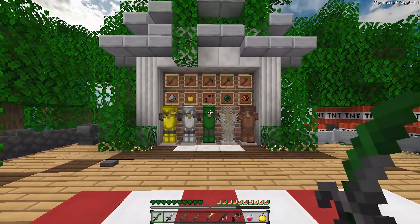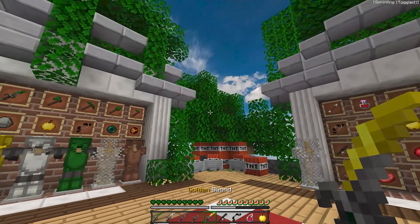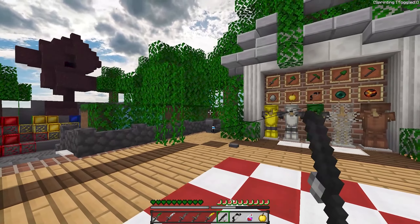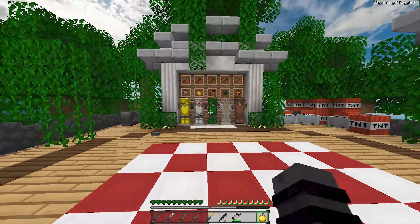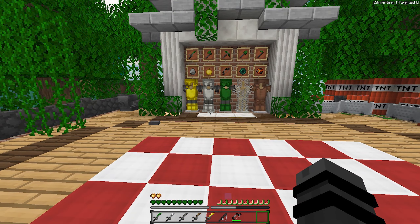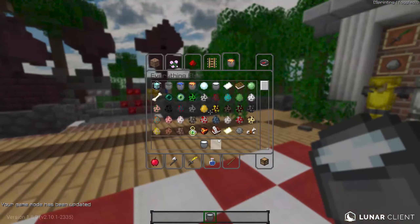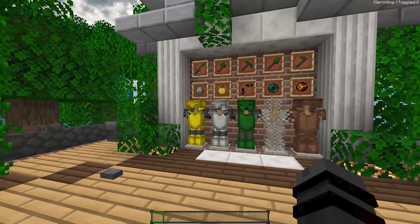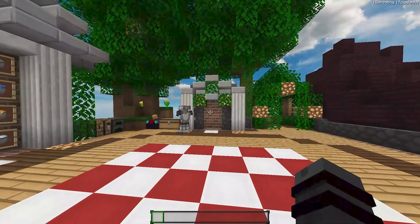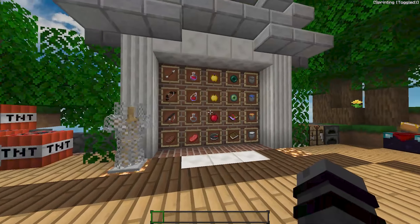This is the diamond, iron, stone, wooden, gold, and fishing rod. This potion — very cool. And the weapon. This is the armor — very cool, it's really clean. And these are the other items like apple, buckets, and that's it.